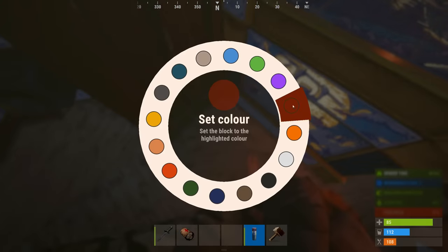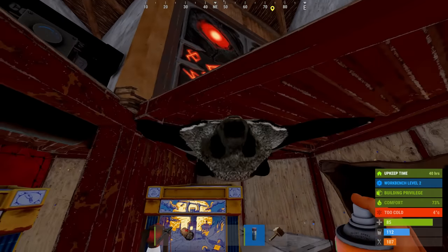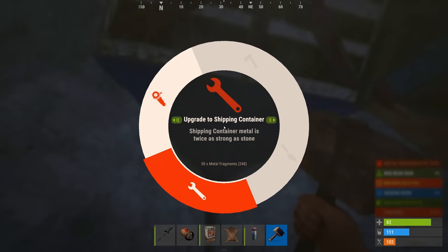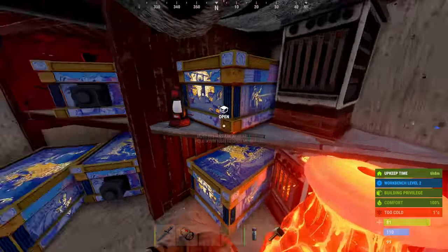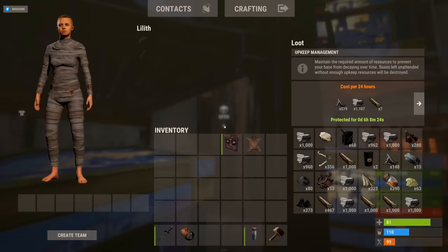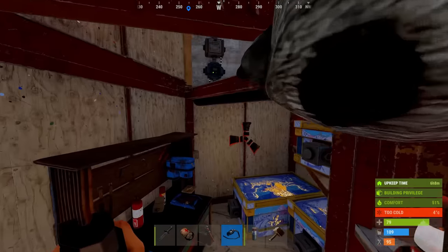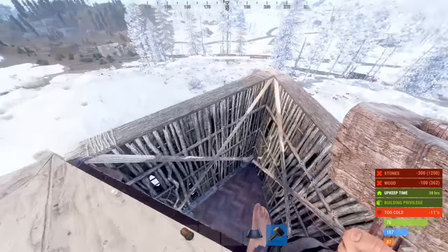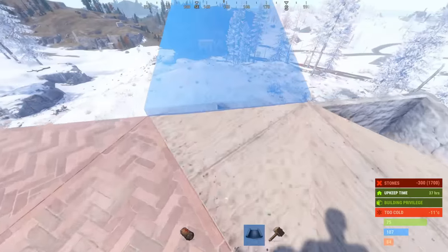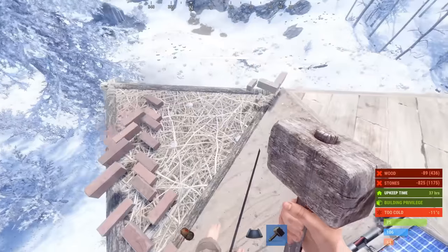Wait, why are the shipping containers all different colours? Oh — because I logged out, that reset the skin colours. Let's get all of these red, get that orange out of here. I squeezed another electric furnace in — I love this base, it's got such a cozy feel. Lots of storage, nice and open despite being really compact. There we go — the dual electric furnace setup.